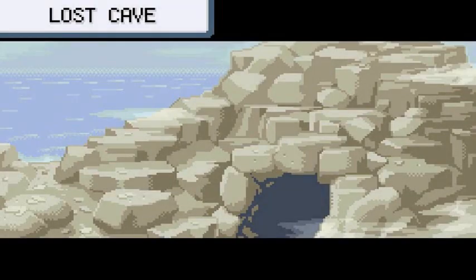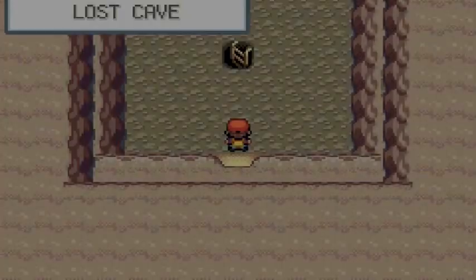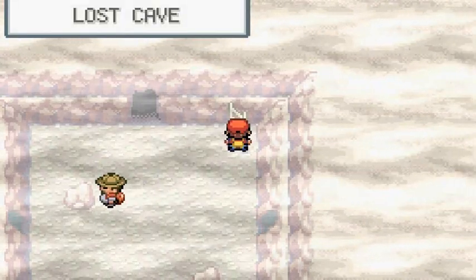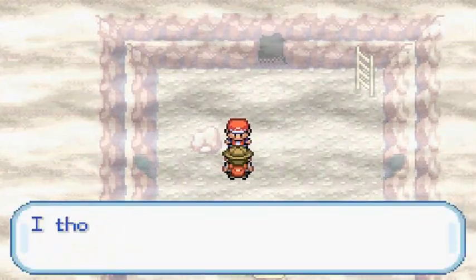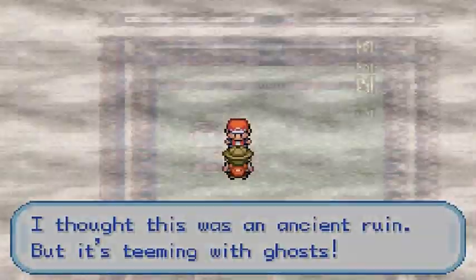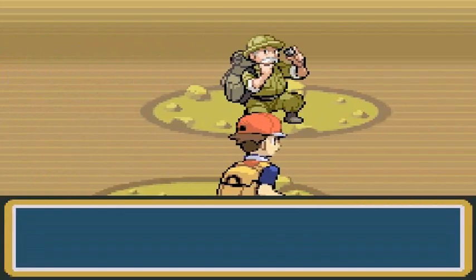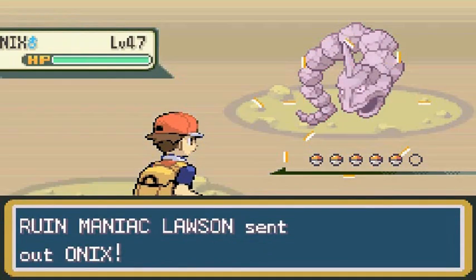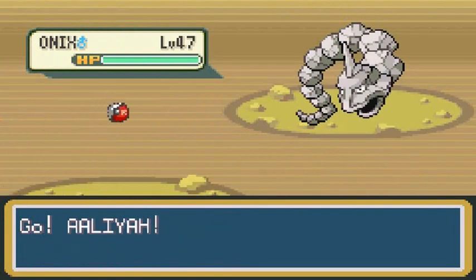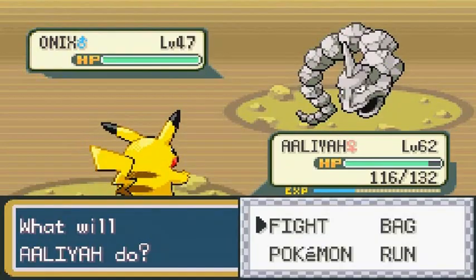I'm going to be going through this cave right here. This is technically the first room. This guy wants a battle — he's telling me there are ghosts in here. Ruin Maniac Lawson would like to battle, and he's coming out with an Onyx. Picked the wrong type of Pokemon for this one.